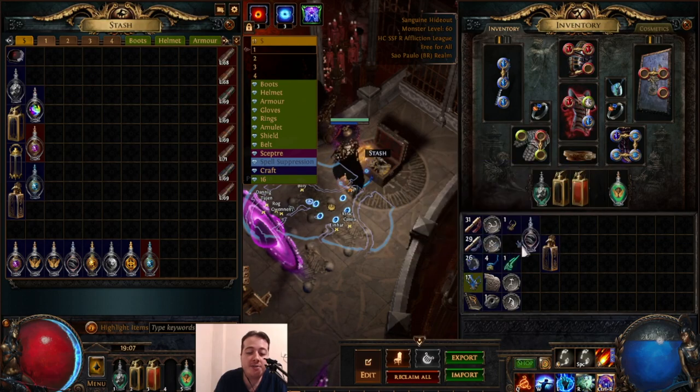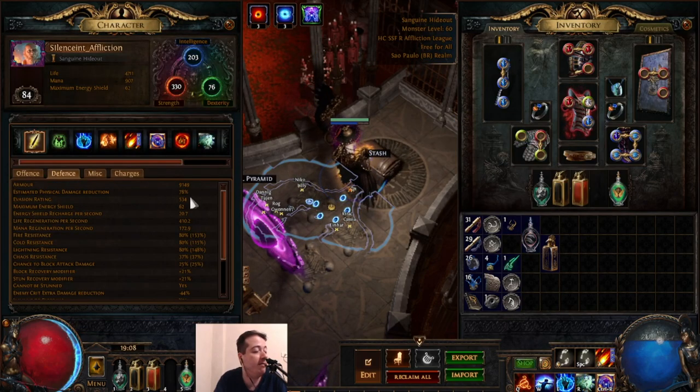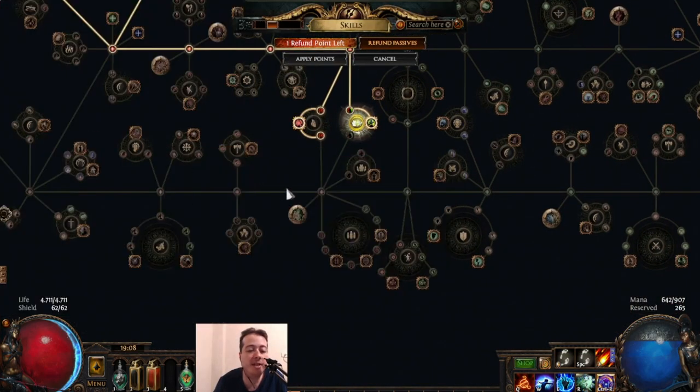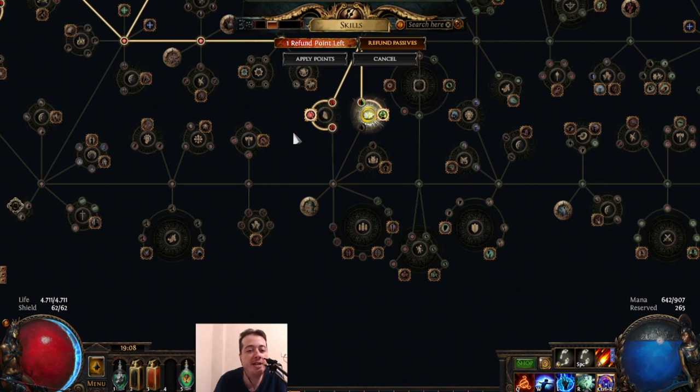Since I was missing phasing I'm going to craft something now. Increased armor is very good because I'm an armor-based character — I have 9,000 armor and 78 percent physical damage reduction. At level 86 I'll grab Iron Reflexes, which converts my 500 evasion into armor. Since I have about 100 percent increased armor from the tree, that 500 evasion becomes roughly 1,200 armor, giving me about 10,000 total armor and around 83 percent physical damage reduction.